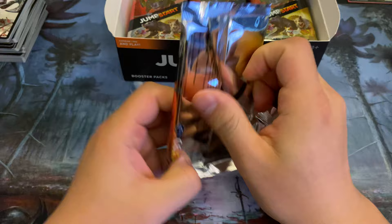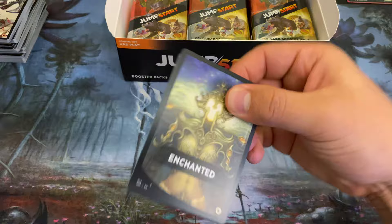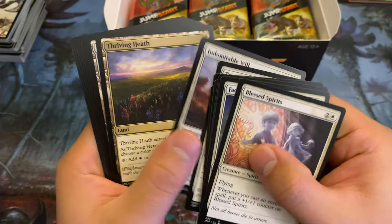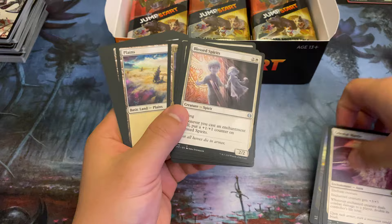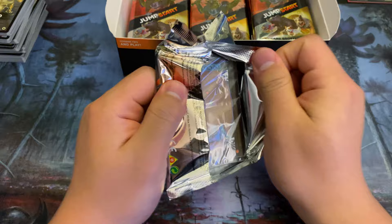If you do happen to get a booster pack with all these misprinted lands, the dirtier and crazier the misprints, the more valuable it might be — especially if the lands show a different land type on them. Johnny's Chosen, Celestial Metal — nice, we got a double rare. This place is so pretty — it's Enchanted. That's what I'm telling you guys: there is a hidden lottery for Jumpstart.